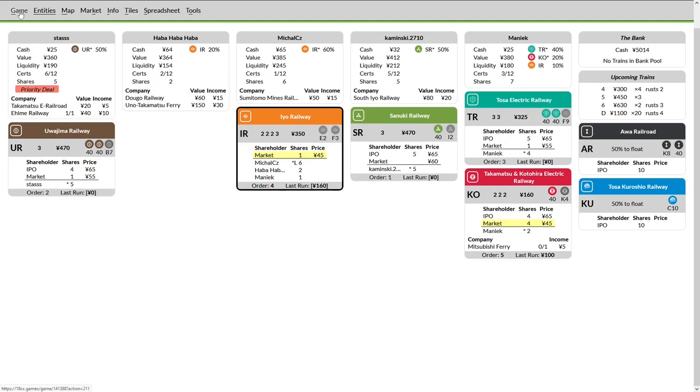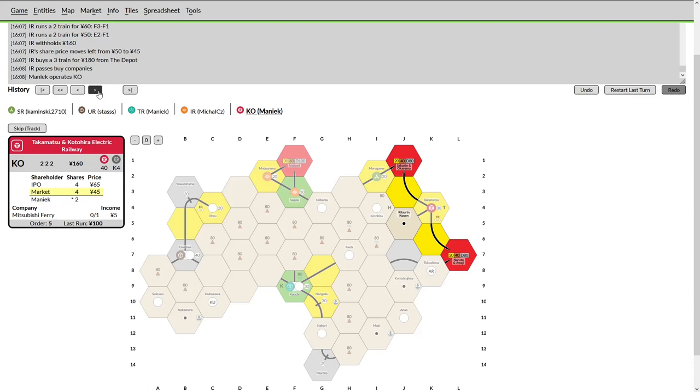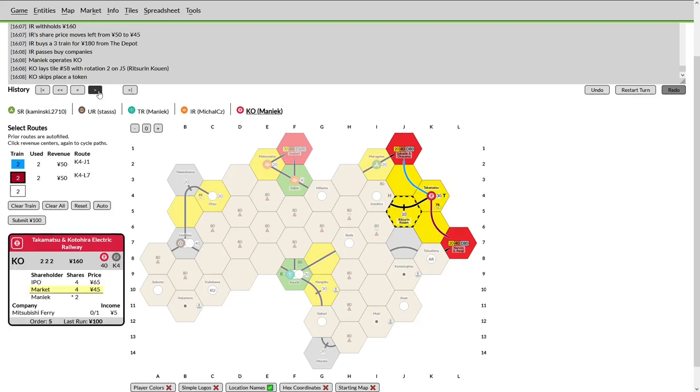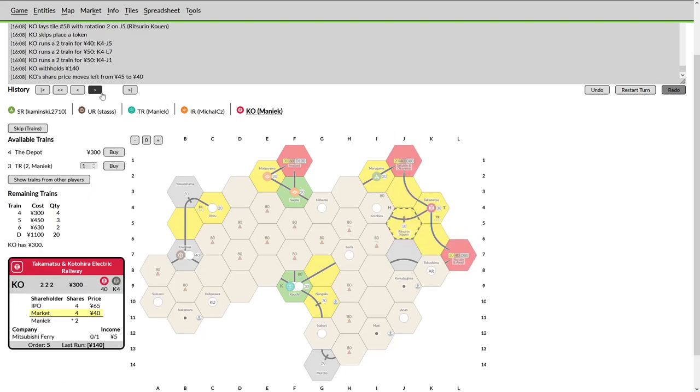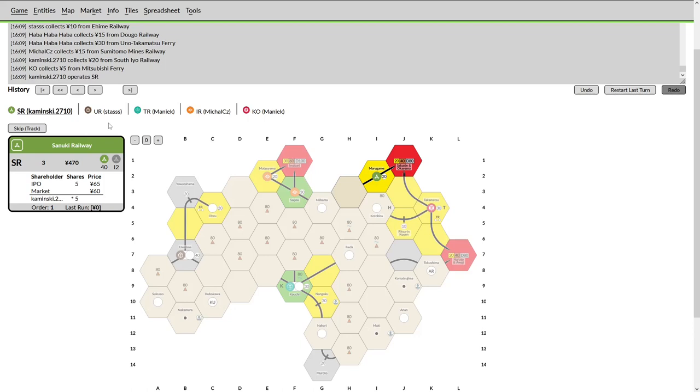Looking at these companies, it's unlikely we would have seen the three and four come out before he operated again — a little risky, but maybe a risk I would have taken. KO running two three-trains will be on the hook for that last four-train but doesn't have the money without a withhold. Laying Ritsukuen — as a result of the tight cities taken by IR, the SR is unable to immediately get to KO. The KO now determines which orientation to lay its city tile, with the option of a gentle curve towards the Marigami track or towards the mountain.